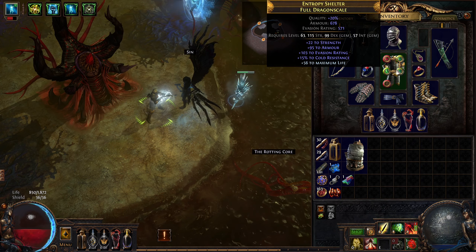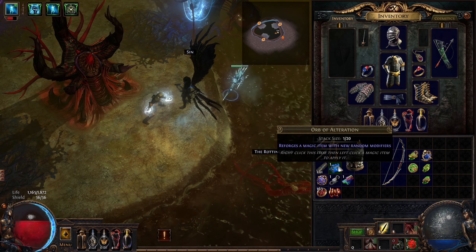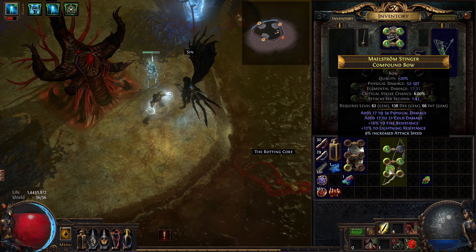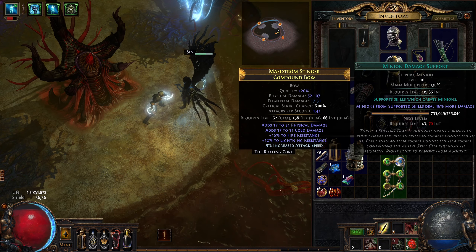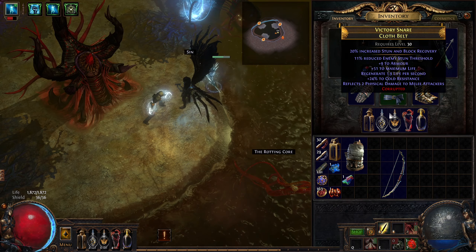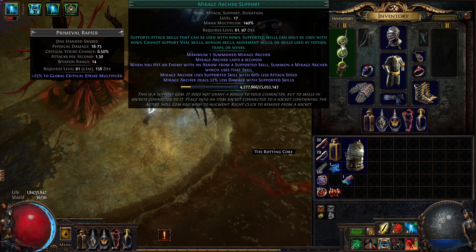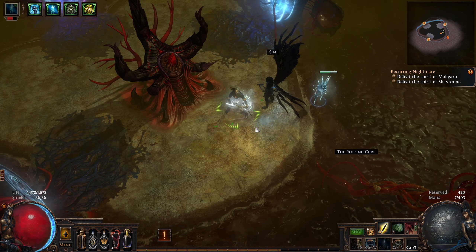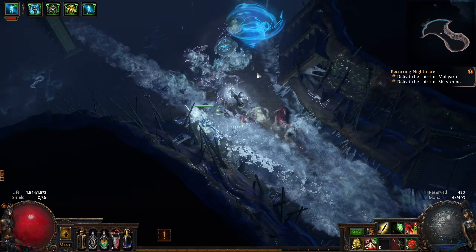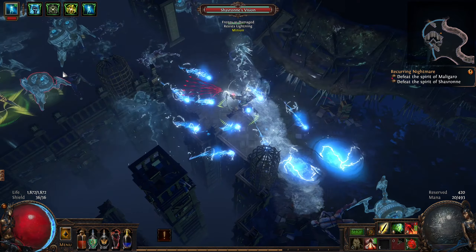Do I want to go back and try to link this? Still four links and nothing impressive on it — precision, minion damage, ice bite. Let's dash. We should be leveling a few things up: split arrow, mirage archer — okay, that's fine. Let's go here; this should be better for us, maybe easier to take care of than the other areas.